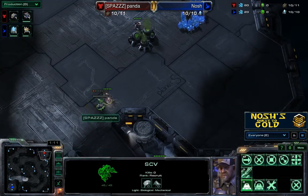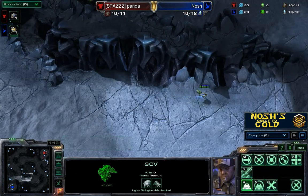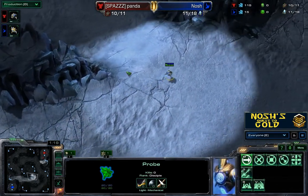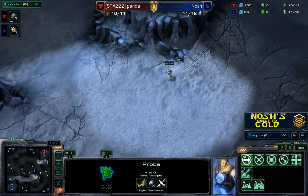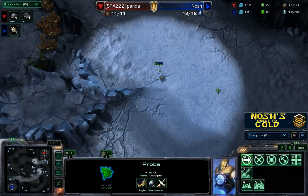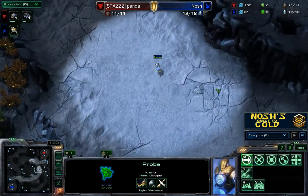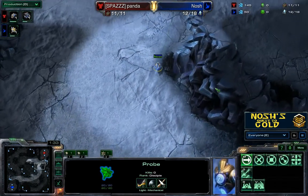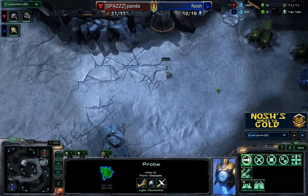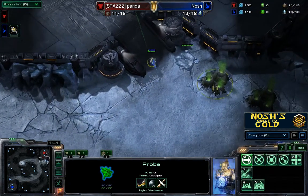You can see Panda's moving down and going to start his wall off at the front here. I've already sent out my probe. I'm very used to playing against Terran opponents — the majority of the time they end up walling themselves in at the start of the matchup. So it's essential for me to try and get my scout in early, before they've walled off, to make sure they're not doing anything fishy or I can see what kind of stuff they've got coming out.